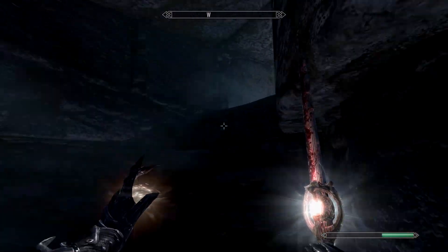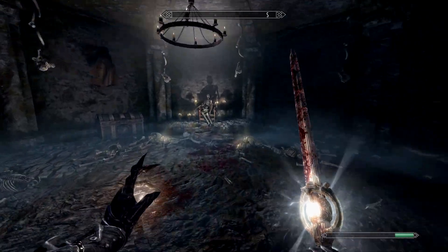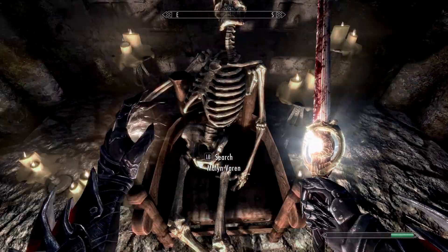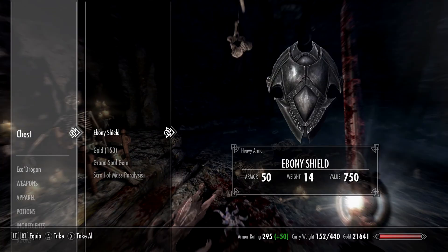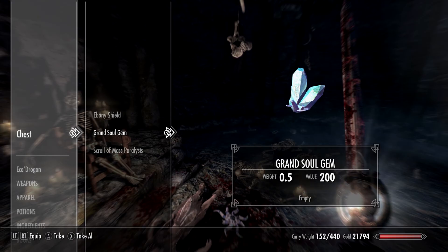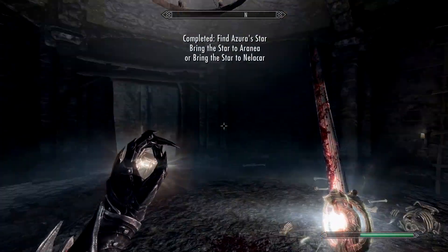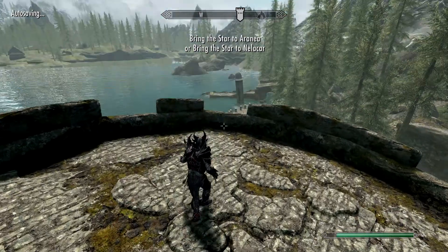I almost feel like I'm cheating right now. Where's the Star? There's a Grand soul gem, an Ebony shield — and the scroll of Mass Paralysis.